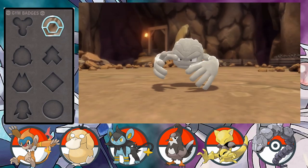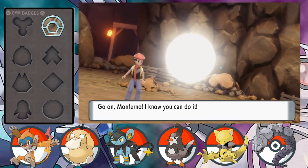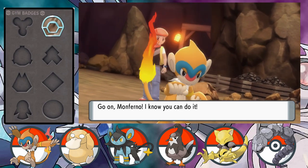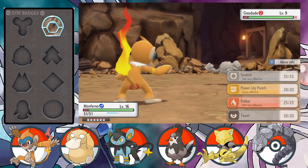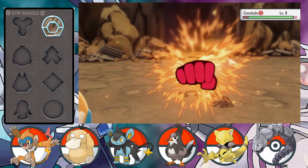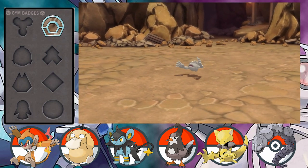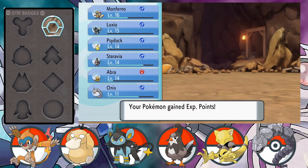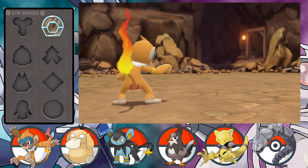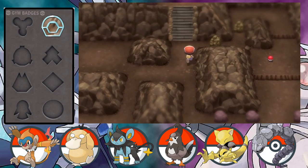The item we picked up on the left hand side was a bag of Stardust. Stardust doesn't have any use other than being sold to shops, but it does sell for quite a high price, which is handy to pick up - particularly later on when we're looking to buy expensive items like full restores and ultra balls. So I quickly defeat this Geodude and then we can carry on moving along.